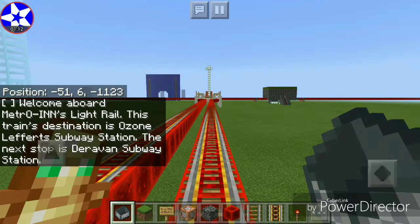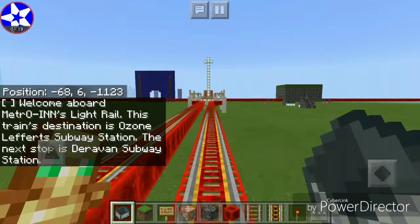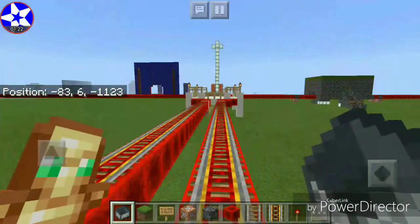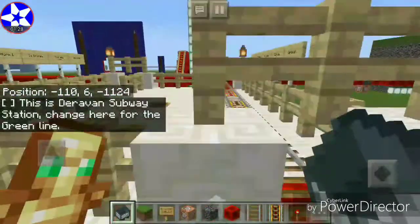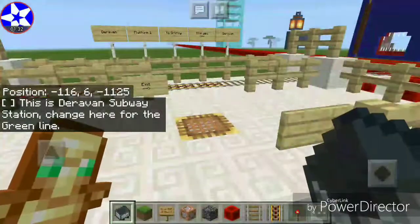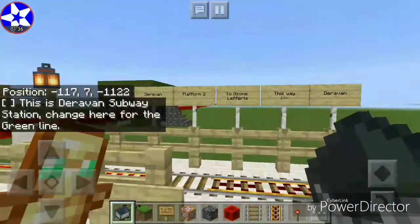This train's destination is Ozone Lefferts Subway Station. The next stop is Daraband Subway Station. We are approaching Daraband actually. This is Daraband Subway Station — change here for the green line. This is what many of the light rail stations look like.